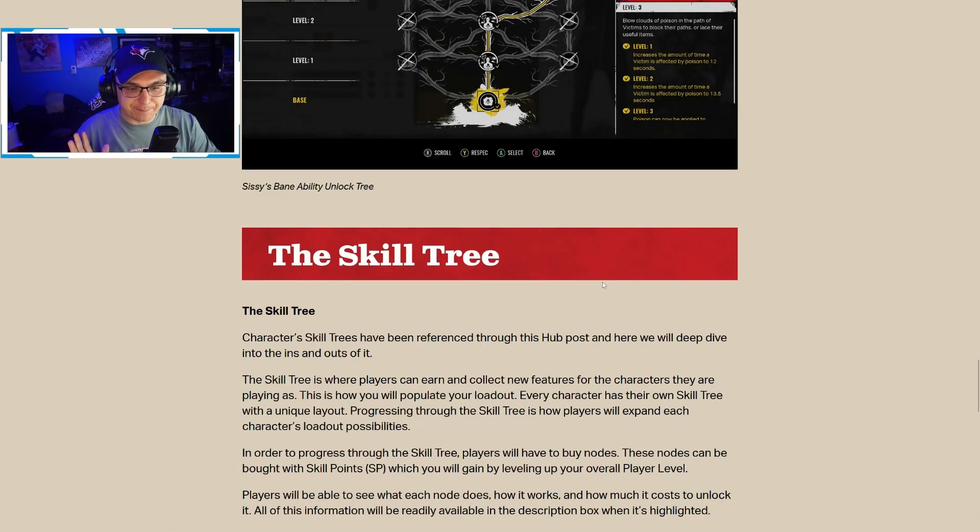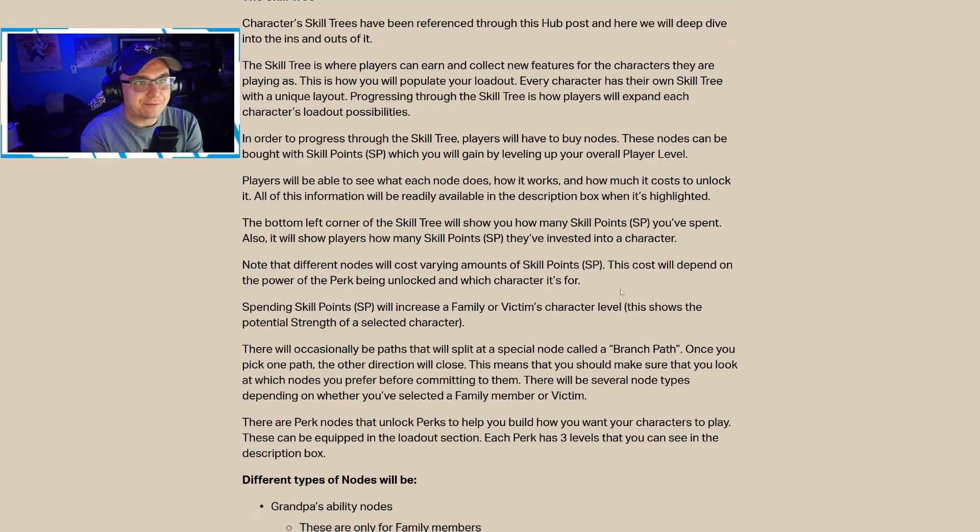Now let's dive into the skill tree. The skill tree is where players earn and collect new features for their characters and populate their loadout. Every character has their own skill tree with a unique layout. Players progress by buying nodes using skill points gained from leveling up overall player level. Each node's description, cost, and effect are visible when highlighted. The bottom left corner shows how many skill points have been spent. Different nodes cost varying amounts depending on the power of the perk being unlocked and which character it's for.